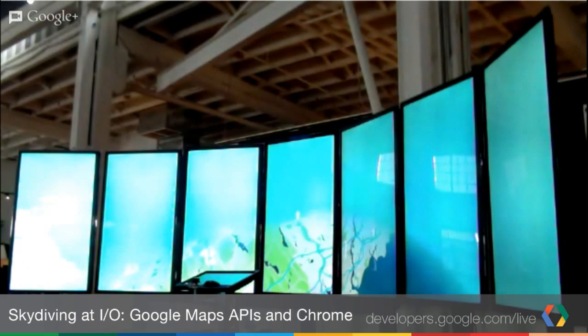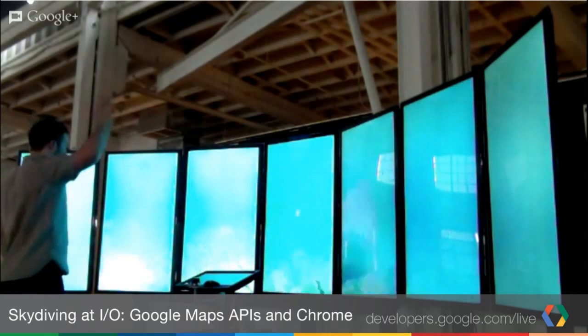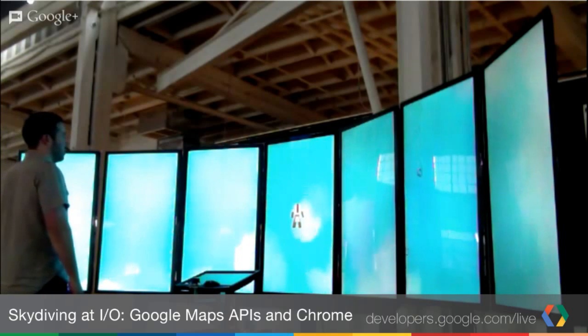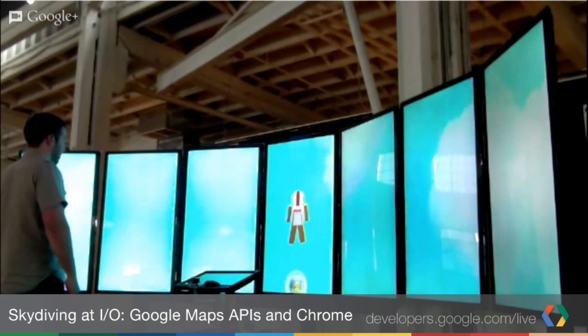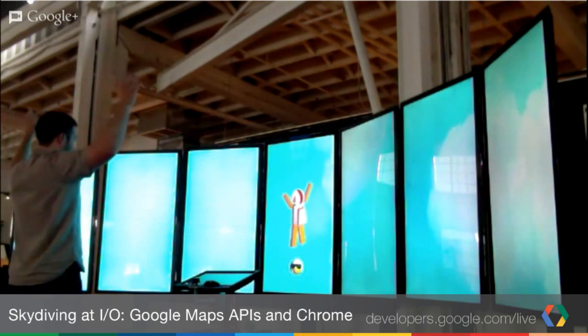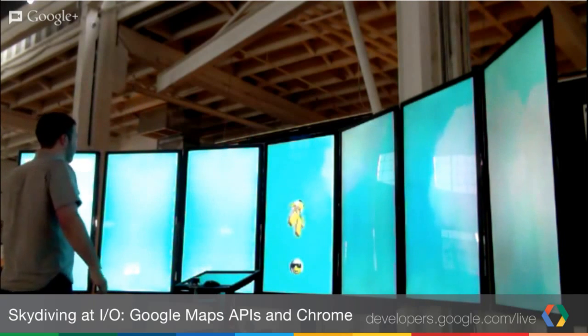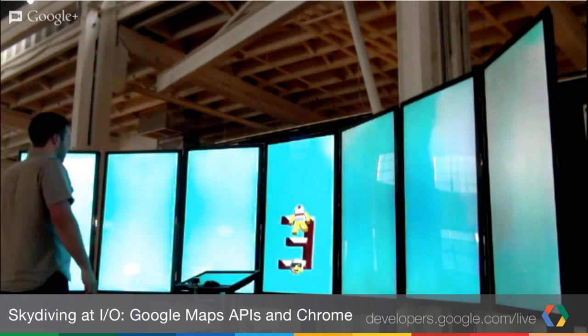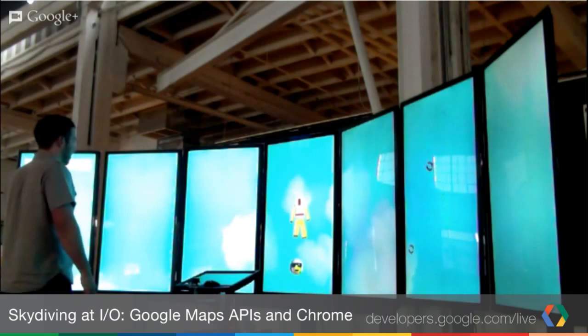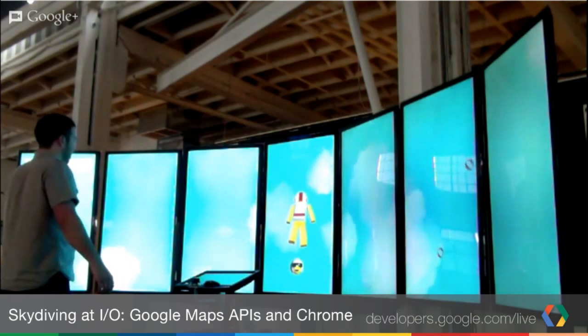We'd love to show you the demo of the map diving. So Ben will go outside, and I will try to narrate what he's doing. What you're seeing right now on the seven big screens here is the attract mode. And Ben will raise his arms to attract Pegman to fly towards him. The Kinect or the Asus device will recognize him, it will do a pirouette, and then fly over a countdown above the clouds. That's just to orient the user as to what's going on.